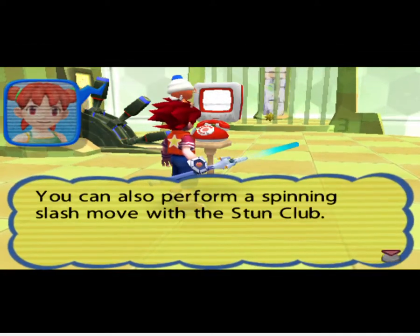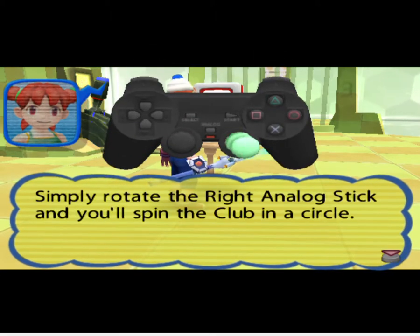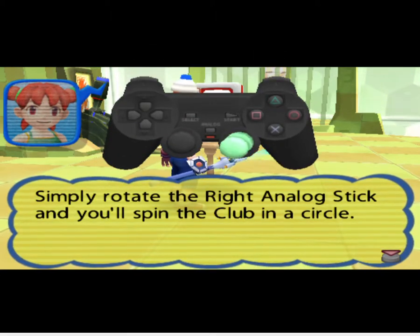You can also perform a spinning slash move with the Stun Club. Simply rotate the right analog stick and you'll spin the club in a circle.